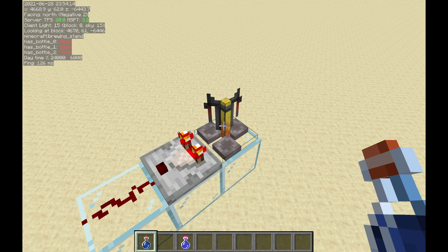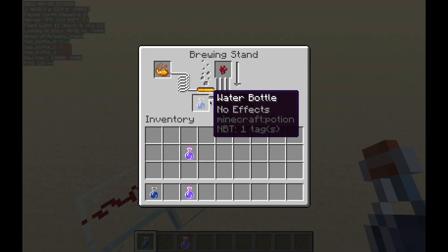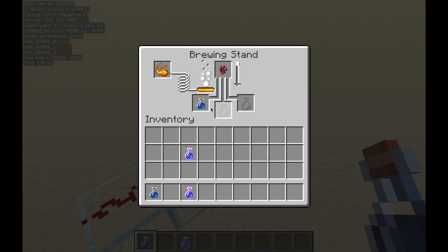Up till now, the only method able to sort potions by their type was to basically brute force it. If I start a brew, regardless of whether or not I actually finish the brew, it will use up some fuel. Since one blaze powder is able to brew 20 potions, you have to put a water bottle in and out over and over again — at least 20 times for something to change that is readable. In that case, we can read off something like the fuel level to tell whether or not the potion is a water bottle or the potion we want to filter out.